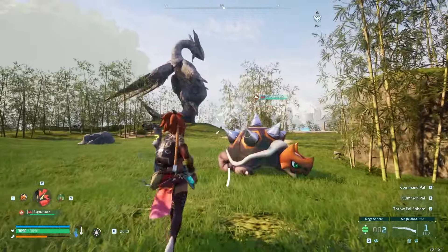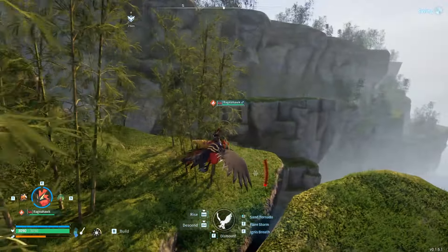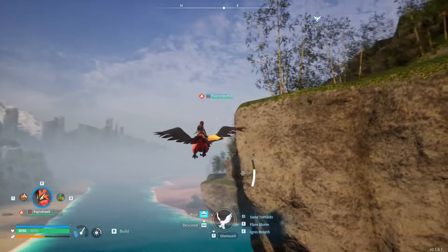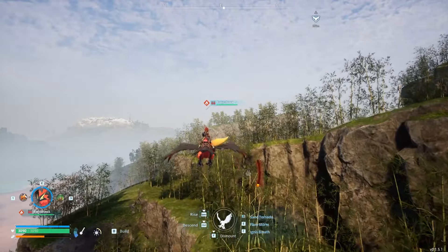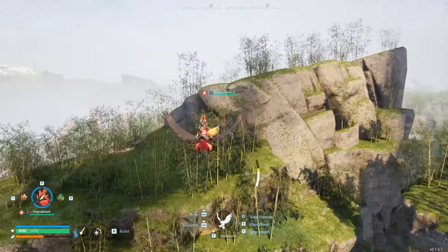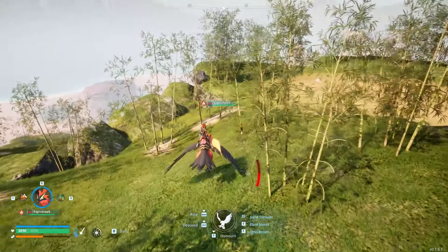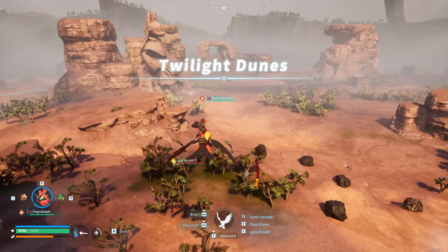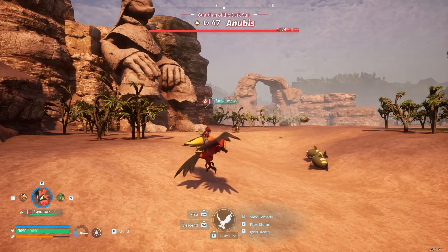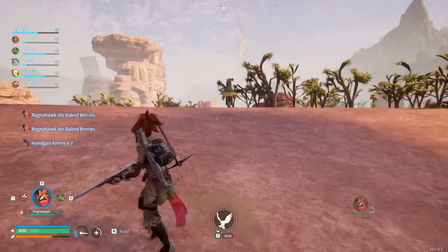Come on Ragnahawk, let's ride! I'm looking for Anubis — wait, he might be on the other side. Yeah, he's totally on the other side. There's a boss tower up there but I'm not sure I'm ready for that. Let's go get Anubis — I have to catch him, that's the number one thing. There's a ton of coal and sulfur down here in the desert. There he is! He's surrounded by a bunch of Digtoise.